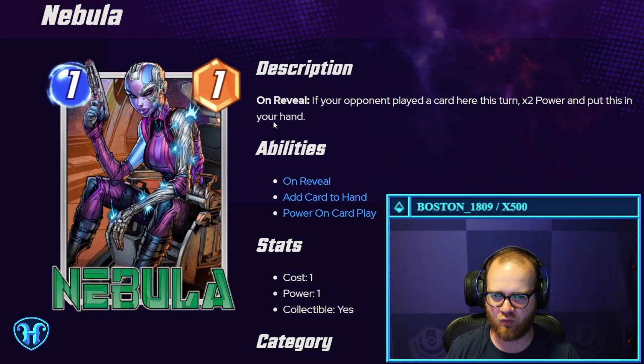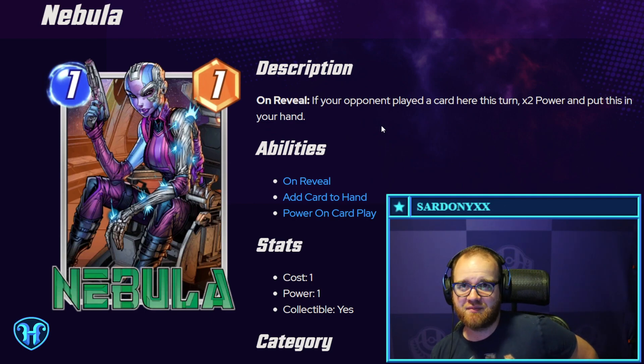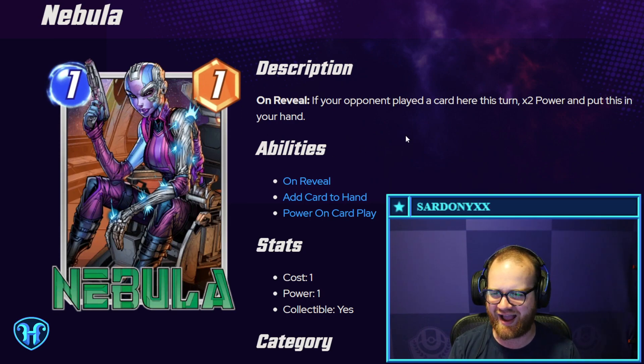Nebula — one mana, one power. On reveal, if your opponent played a card here, two X power and put this into your hand. So the first time you hit, it goes back to your hand as a two-power card. The second time you hit, it goes back as a four-power card. And then you have to play it out a third time. If you miss the third time, you've spent three mana for a four-power card. So you basically have to hit three times to get it to eight power, then you'll have spent four mana across multiple turns on something with eight power. It's a pretty specific situation, and if you miss you've spent one mana for a one-power card. Definitely a high-variance card.